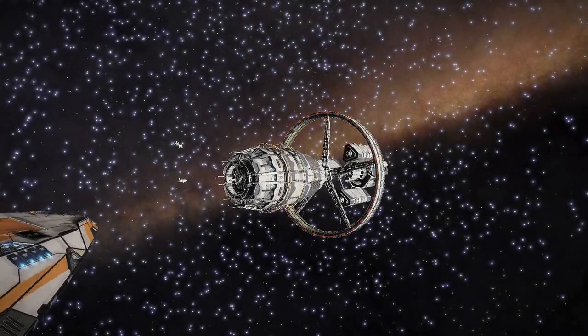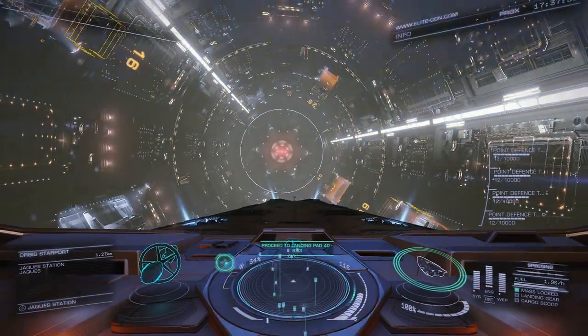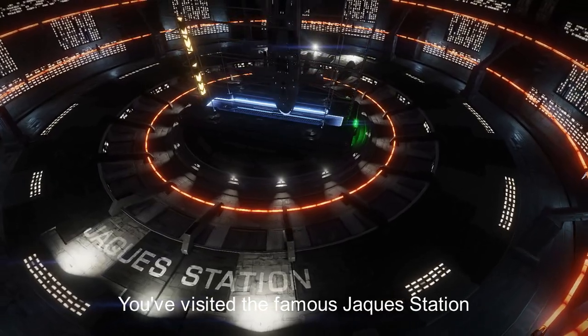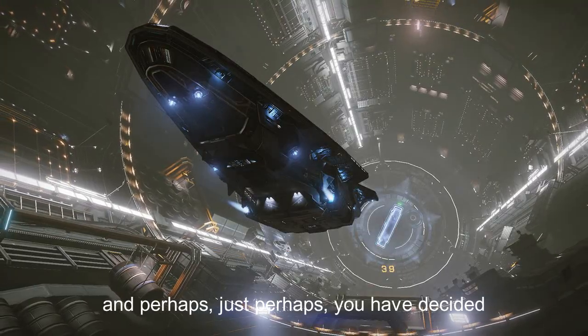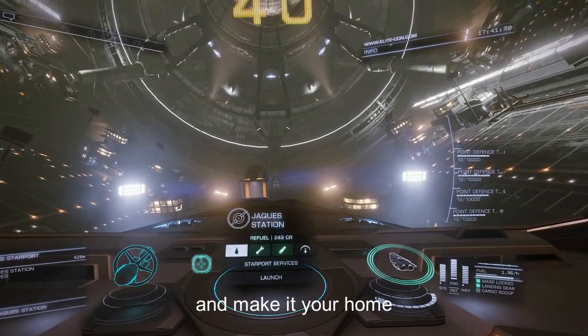Hello and welcome commander. So you've come to Colonia, the mini bubble, odd little area of human space, 22,000 light years from Earth. You've visited the famous JAX station, the busiest airport in the galaxy. And perhaps, just perhaps, you have decided that you like it here, and you'd like to stay, to make it your home.